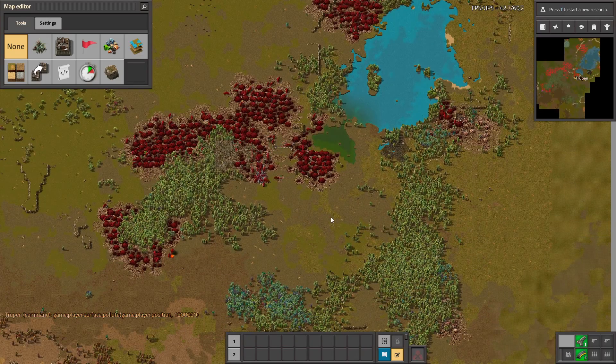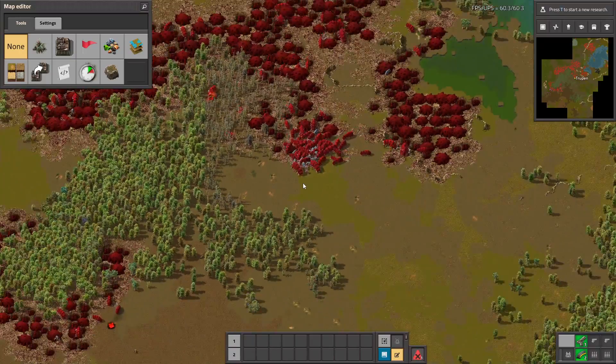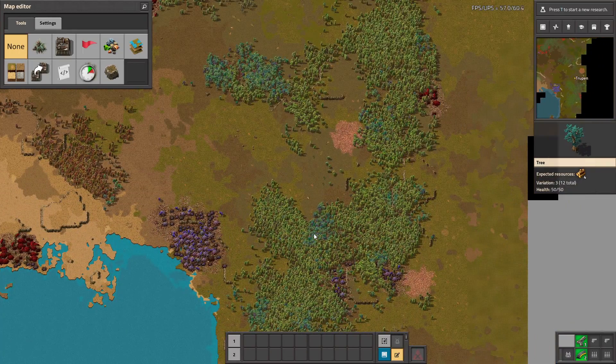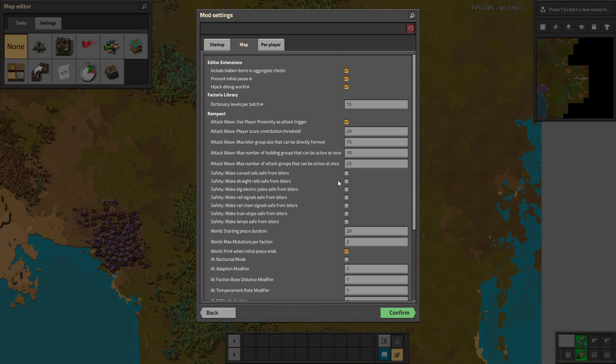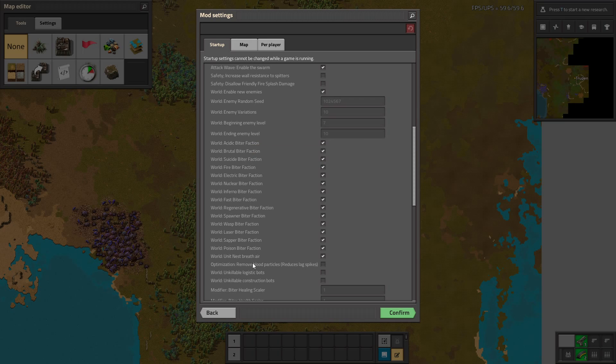There are tons of different biter types that you have to try out on your own. These biters also have more IQ, so you have to be careful how you build. If you build a wall they'll go around it if you don't seal everything correctly. And those three different types are only the beginning — when you go to Settings > Mod Settings > Startup, you can see there are even more types.